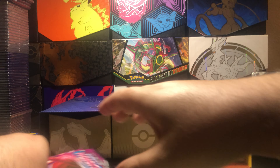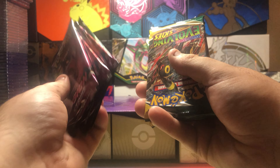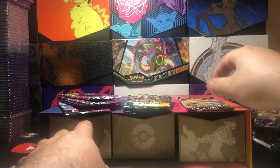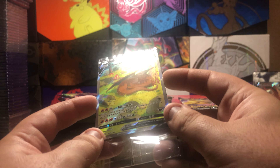Let's get this back in there. So far we got two, three, four Fusion Strike packs, three Evolving Skies, and a Vivid Voltage. On this side we got the promo cards — so we got Alt Art Charizard V, VMAX, and V-Star in here.